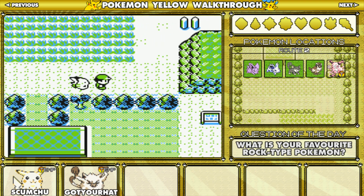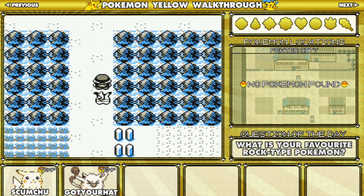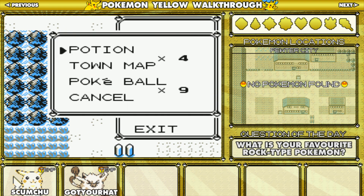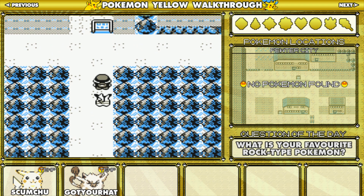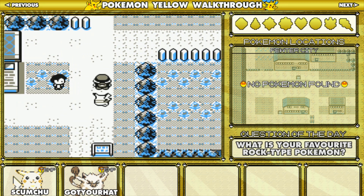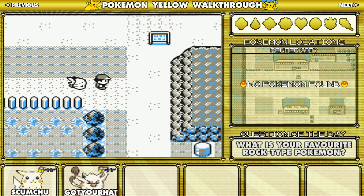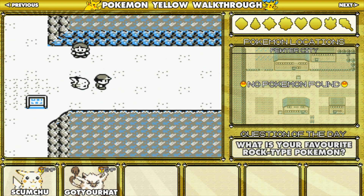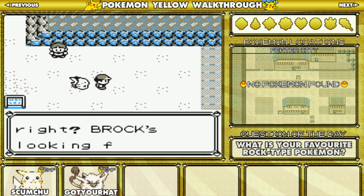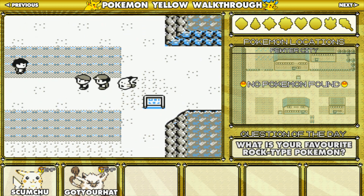Last time we got through Viridian Forest and leveled Mikey up a little bit. Okay, before you verse Brock you cannot go this way because this guy actually stops you. Yeah, he stops you and then he'll show you. Let's make him walk us all the way to the gym — that'll be easier.